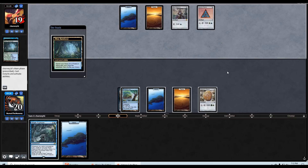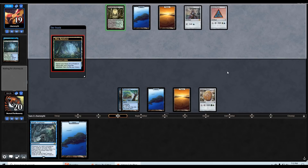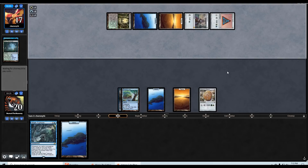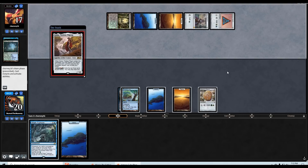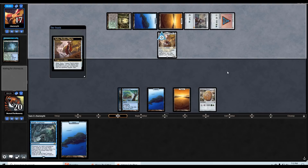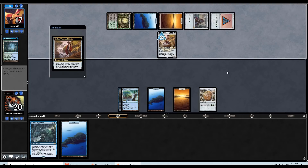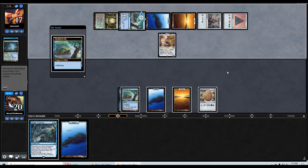I'm probably going to cycle the Typhoon here end of turn. They have their Overgrown Tomb again — I guess that's for the Misty Rainforest to find a black source, and maybe for Golos. We did see a red Signet from them too — that's interesting.